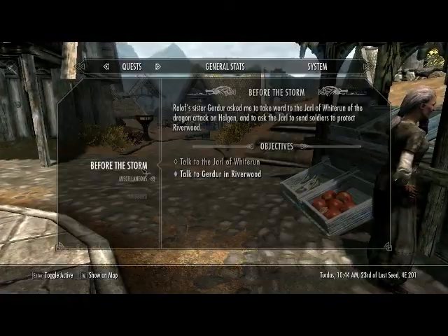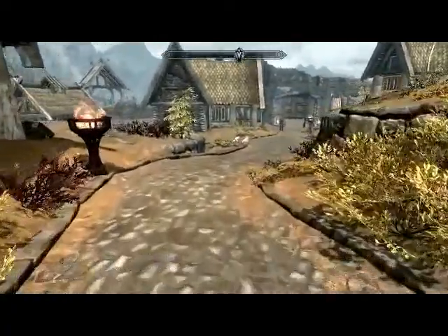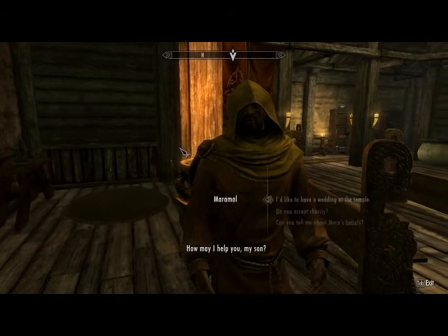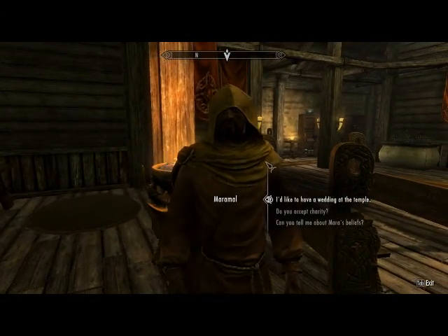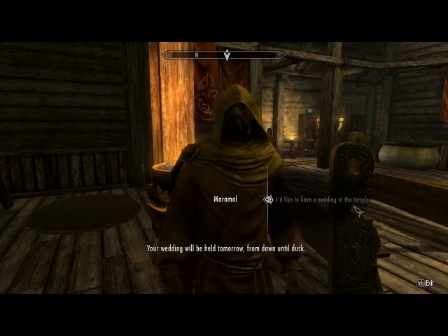It should be in your quest log. You need to speak to Maramel in Riften. Right here we have Maramel in Riften in the chapel. I'd like to have a wedding at the temple.